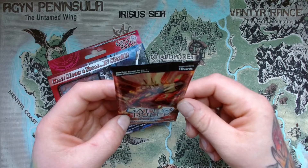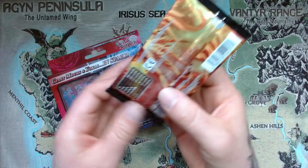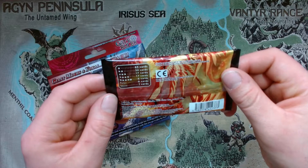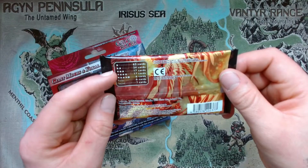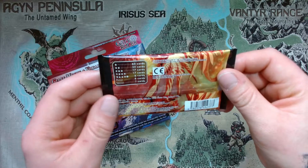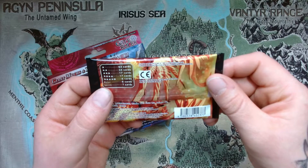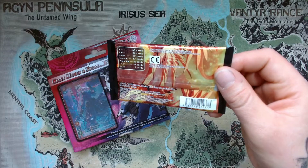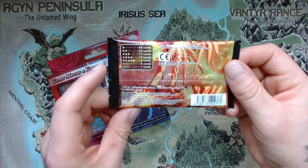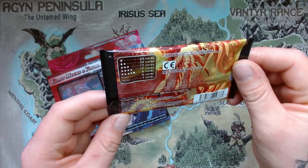Seht ihr hier schon, wie viele Karten drin sind? 10. Steht hier oben auch drauf. Und auf der Rückseite haben wir die Seltenheitsangabe in Form von Sternen. Stufe 1: 63 Karten, Stufe 2: 24 Karten, Stufe 3: 17 Karten, Stufe 4: 17 Karten. Dann gibt es 4 Sterne mit einem L, 6 Karten. Dann steht hier Ruler - da musste ich sofort an Force of Will denken, weil die Herrscherkarten heißen im Englischen auch Ruler. Sind 6 Karten enthalten. Und Secret Rare, da steht ein Fragezeichen.